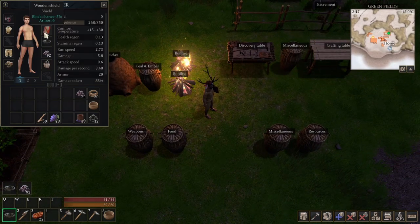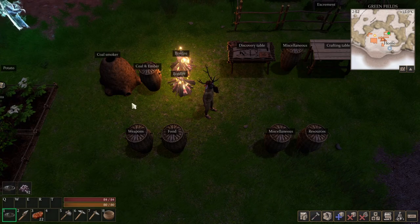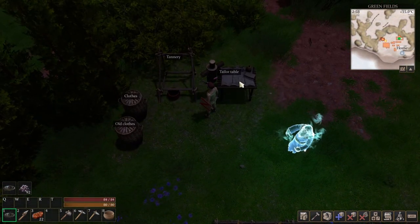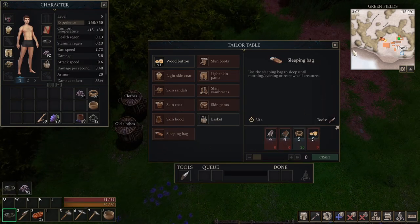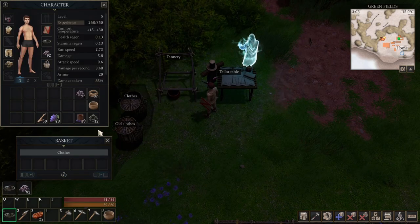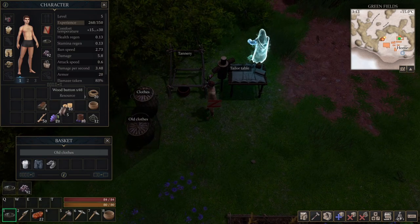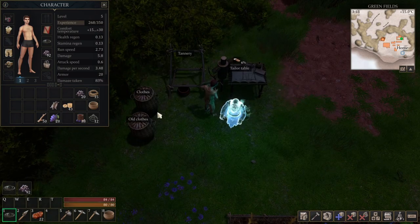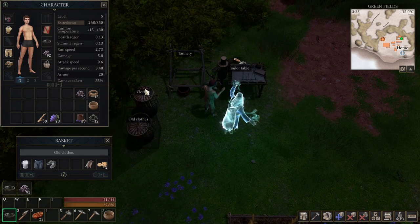By the way, you can see my new helmet — I still look dark but that's my black mask. I got this from one of the goblins that dropped it. Since this is nighttime and I like to show you all the stuff, we're gonna make a sleeping bag. We need four parts, four layers, and some wood buttons — we have all the stuff, let's make a sleeping bag real quick.